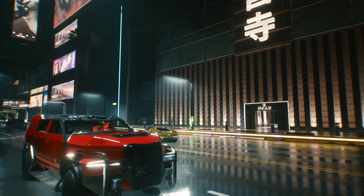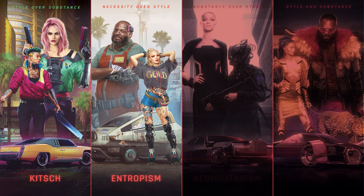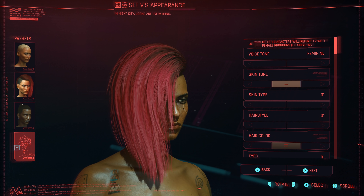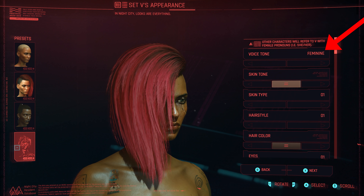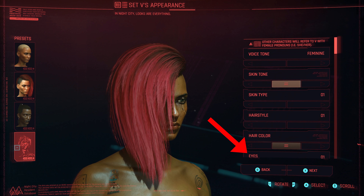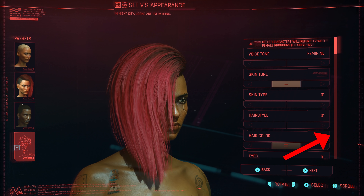There are four visual styles evident in the Night City of 2077: Kitsch, Entropism, Neomilitarism, and Neokitsch. This trailer also gave us a very brief look at the updated character creation menu, which a lot of people have been begging for. We can see preset options, a selection for voice tone which gives a masculine and feminine option, in which your character will be referred to as she/her or he/him by the voice tone that you select. There are also options for skin tone, skin type, hairstyle, hair color, and eyes.